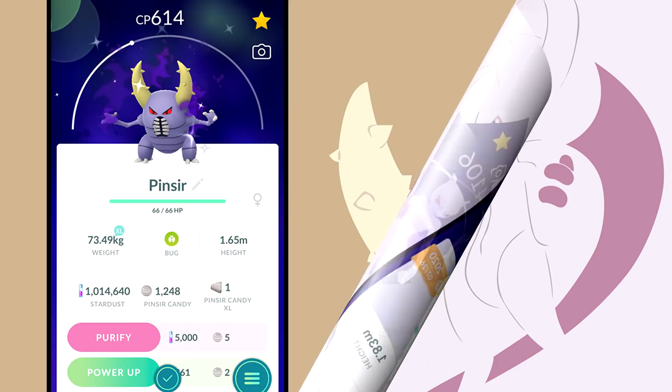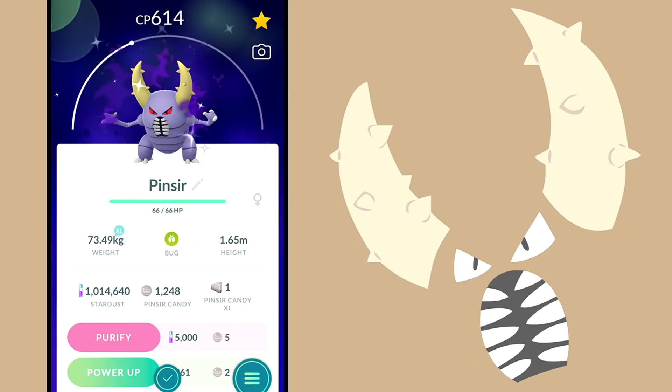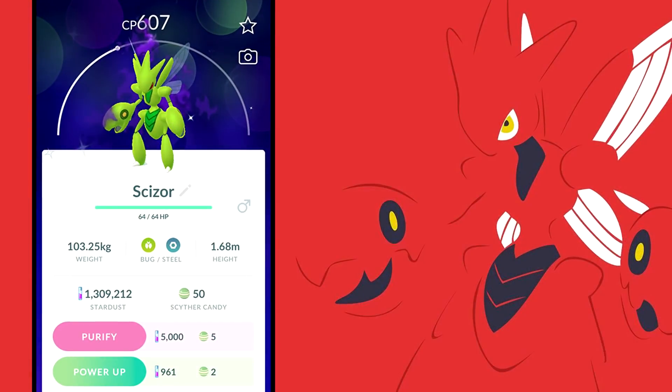For bug types, shadow Pinsir with Bug Bite and X-Scissor and shadow Scizor with Fury Cutter and X-Scissor are the main picks. Their level 30 shadow versions are more powerful than their level 40 non-shadow versions. The only Pokemon ranking slightly better is Genesect with Fury Cutter and X-Scissor, plus Mega Beedrill. Overall, I wouldn't focus too heavily on bug types, but shiny shadow Scizor or shiny shadow Pinsir are great options if you have them.